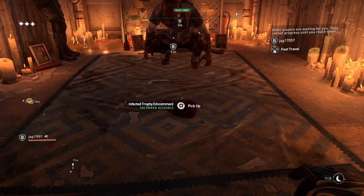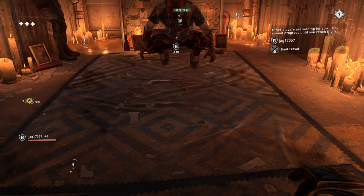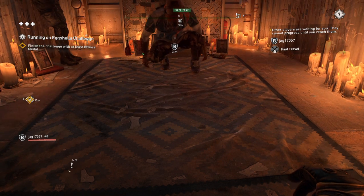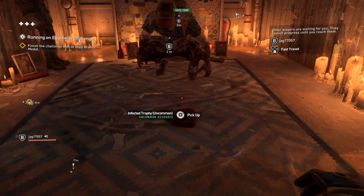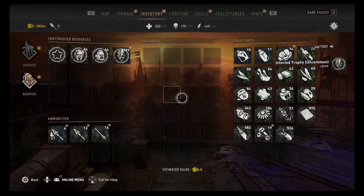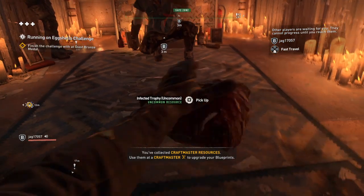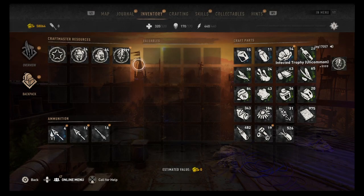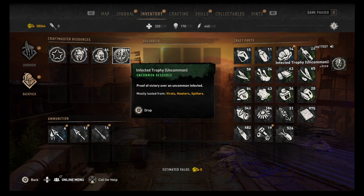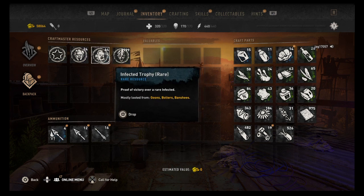One, two, three, shoot. Got it. One, two, three, shoot. They didn't duplicate — this is the max. It doesn't let us stack them any further than 9,999. That's a lot — we started off with only 100. So why don't we do it with the other two, and then we both can have it. Do you want to do rare, or go straight to unique?